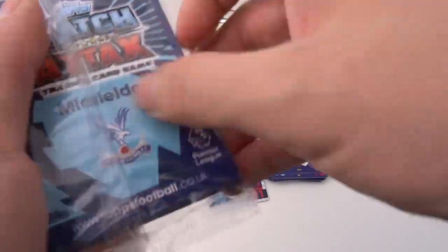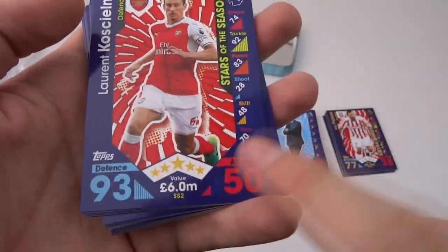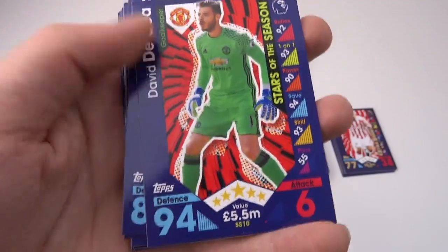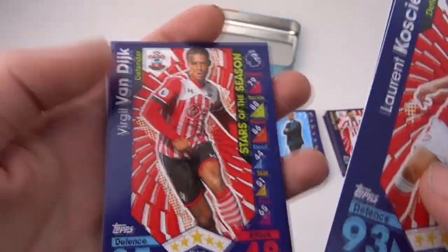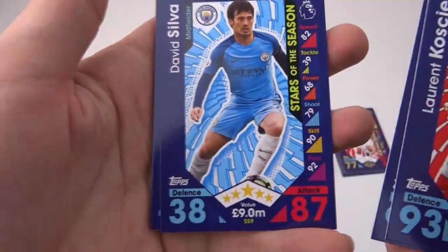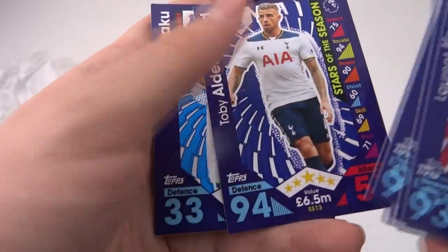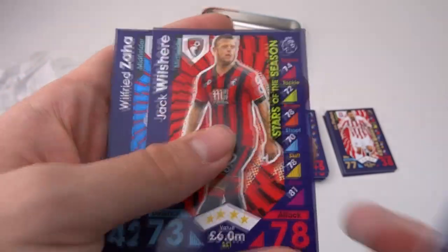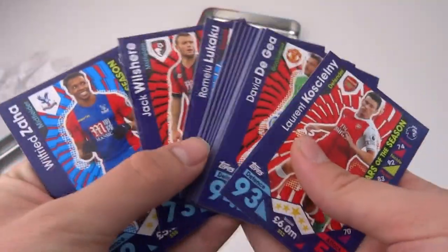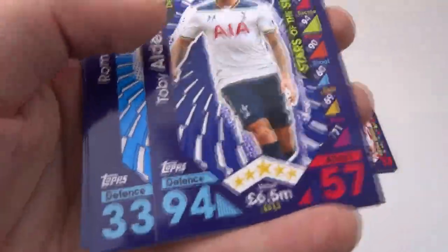Now for the Stars of the Season cards. Starting off with Laurent Koscielny, Star of the Season, 93 Defence — only 6 million, that will be a popular card. David De Gea, 94, 5.5 million. Van Dijk Star of the Season, Slimani, Kapoe, Shaqiri, David Silva, Diego Costa, Mane, Rondon, Michael Keane, Alderweireld — an insane card — Lukaku, Jack Wilshere, and Wilfried Zaha. Standouts have to be Koscielny, De Gea, and Alderweireld, incredibly low priced at 6.5 million, 6 million, and 5.5 million, all with over 92 rating.